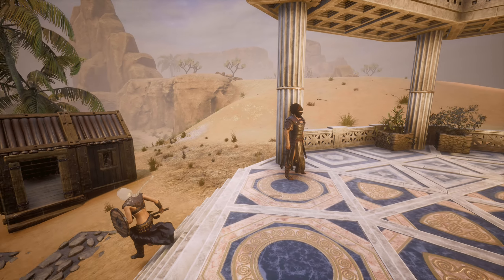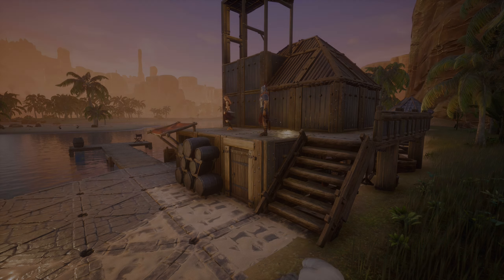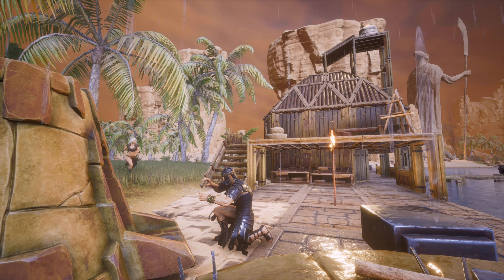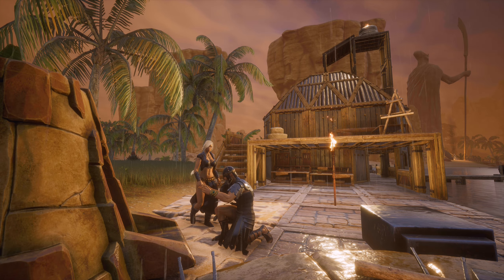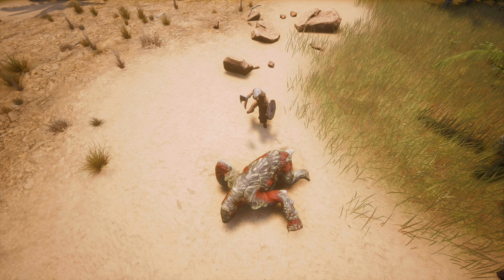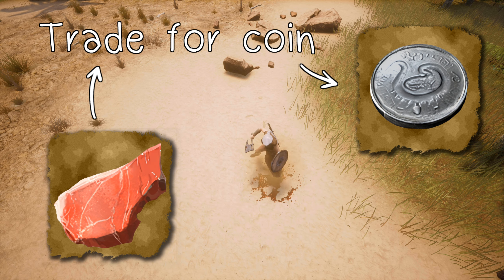Then he'll point you to the river base at Cottonwood Cove. Talk to the people there, starting with the Centurion, and by following the tutorial quest you'll end up with a steel weapon in hand. If you want, you can stick around to harvest materials for the vendors. They'll give you silver, which you can use to buy yourself a set of heavy armor.